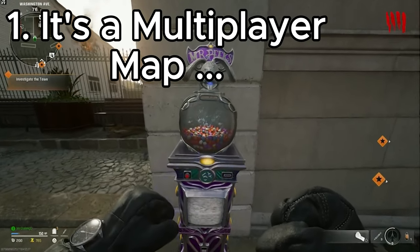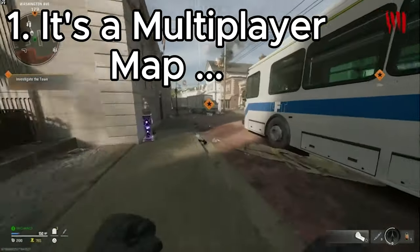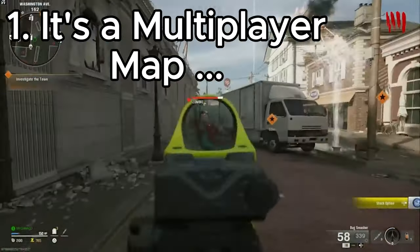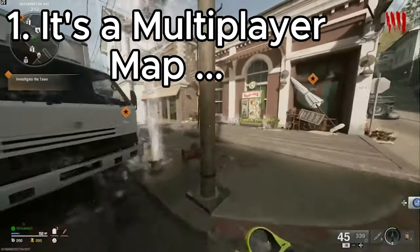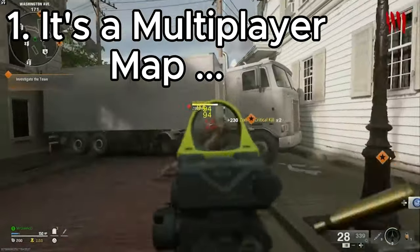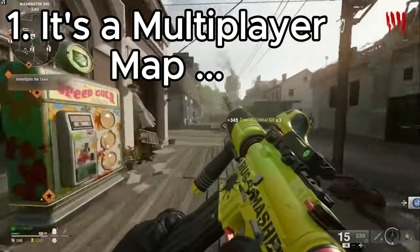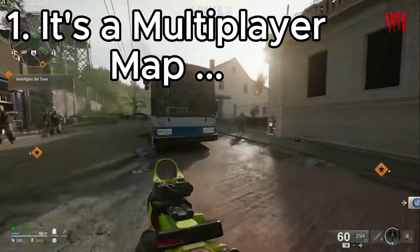Why should multiplayer get all these maps and then zombies get one map that looks like zombies and Liberty Falls, which is already a multiplayer map? It seems a little bit lazy. If they were going for a smaller zombies map they could have at least made a smaller zombies map — they could have given it some atmosphere, maybe some fire or lava to make it less multiplayer-like.